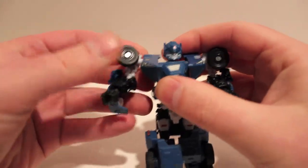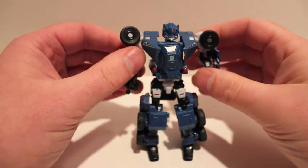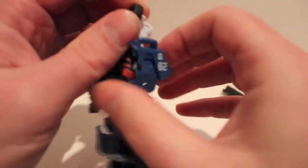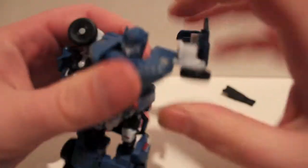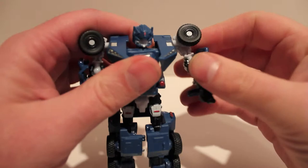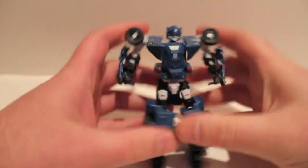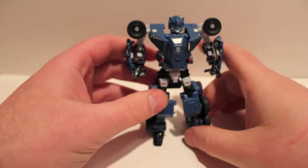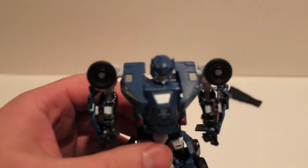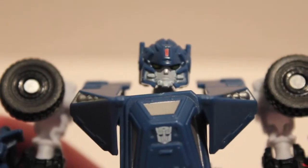Rotate it that way, rotate it around, push the fist out, rotate the shield section up - and there we have Breacher in robot mode. Like I said, it's very hard to do this through a camera lens.